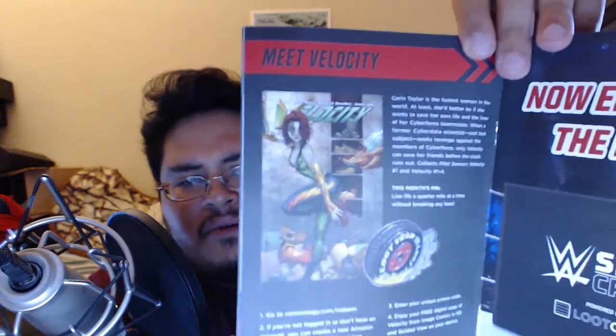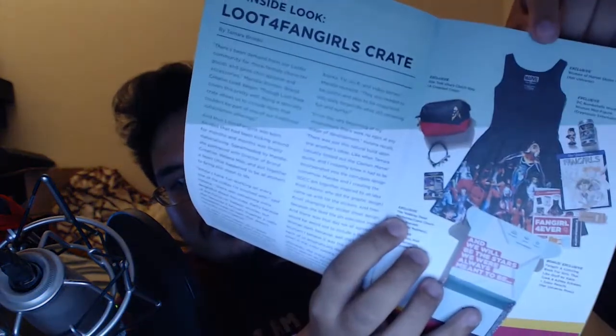This month's pin leads to a comic called Velocity — you get to read issues one through four. You get a free digital copy of Velocity from Image Comics in HD with guided view on your device. And there's a Loot for Fangirls Crate — it comes with a dress, that's nice. Also a San Diego Comic-Con gallery of crates.